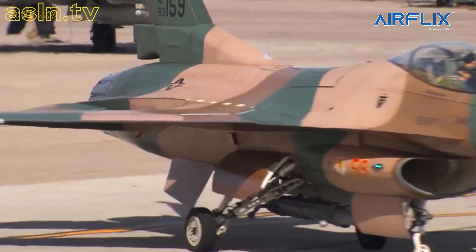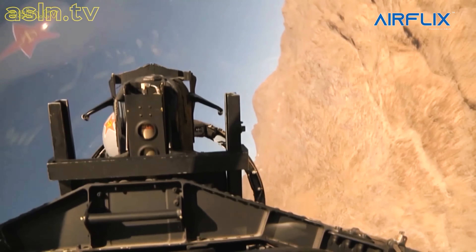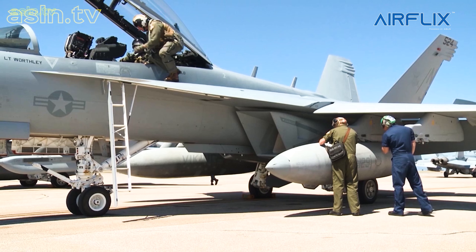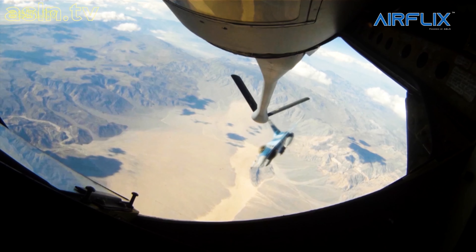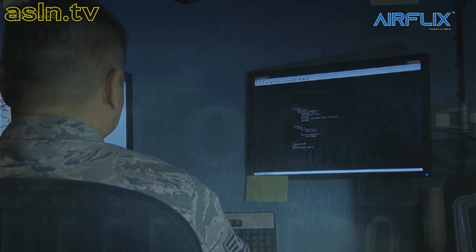These aircraft are painted in the various camouflage schemes of potential adversaries. The Red Forces are also augmented by other U.S. Air Force, U.S. Navy, and U.S. Marine Corps units, flying in concert with the 507th Air Defence Aggressor Squadron's electronic ground defences and communications and radar jamming equipment.